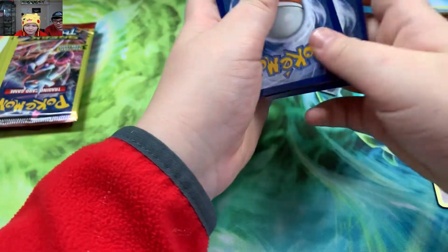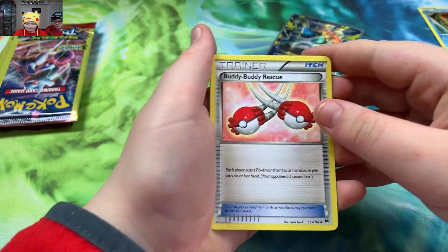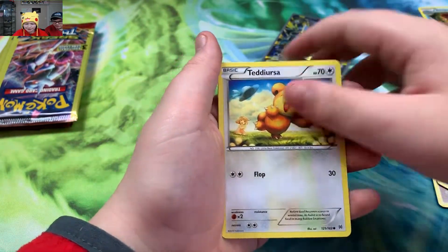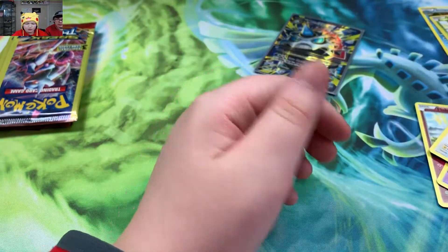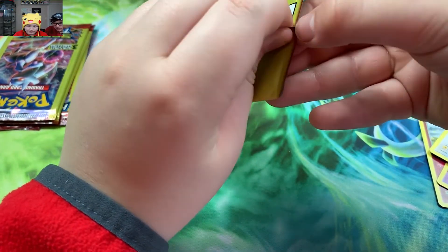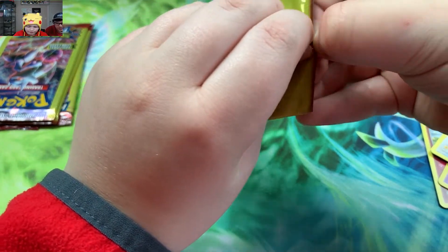We haven't even got a reverse or anything. We got Buddy-Buddy Rescue, a Teddiursa, and a Chespin Holo — reverse Holo right there. Finally we got a reverse, and we got a full art. So I guess I can't complain too much. Really, really good. Awesome to get a good pull.